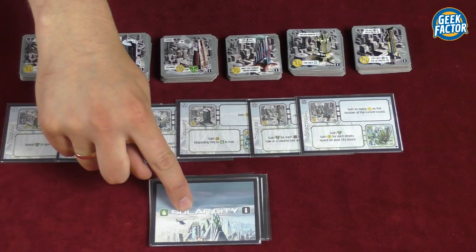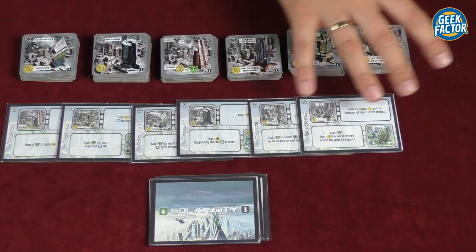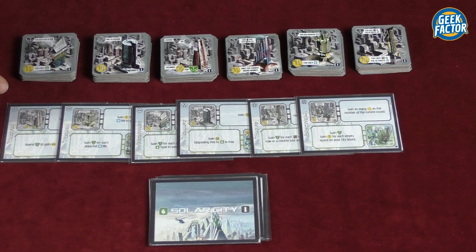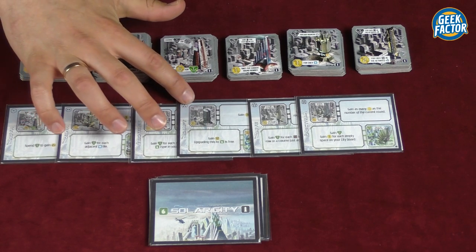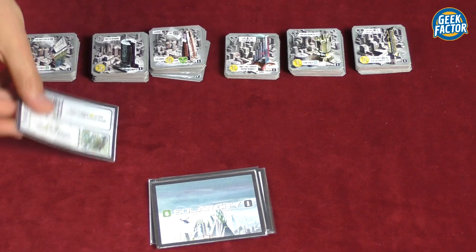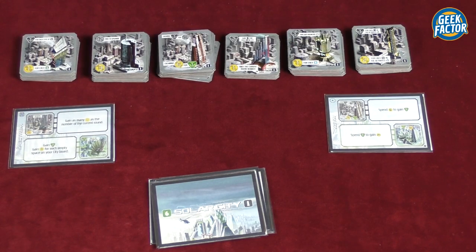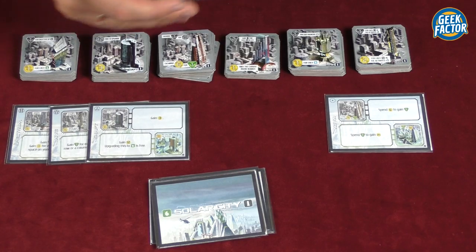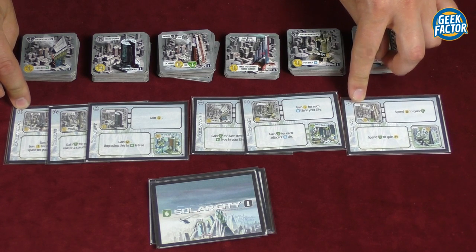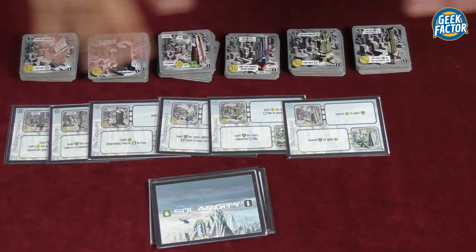We now take the building cards, give them a good shuffle, then deal six of them out at random and place them in a row next to each other. After we do that we rearrange them according to their values, which can be seen in the top left corner represented by the number of pips. We rearrange them so that we have the highest value on the left and the lowest value on the right — in descending order. If two or more cards share the same value, we simply leave them in the order they were when we first laid them out.